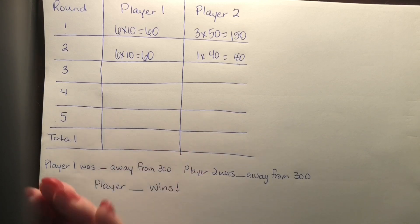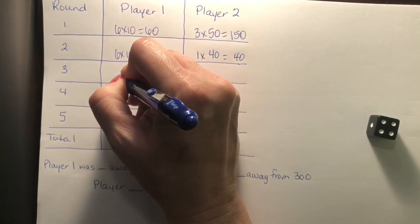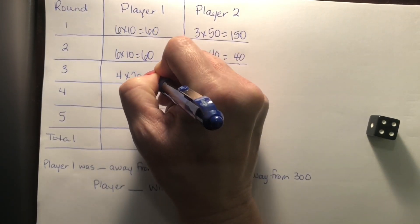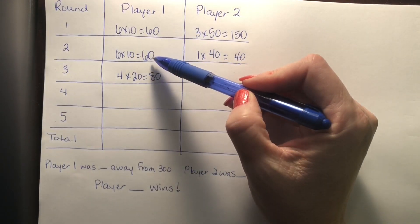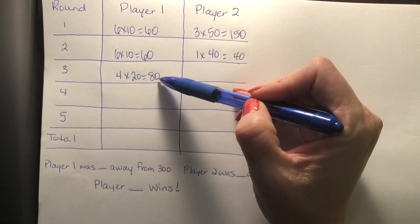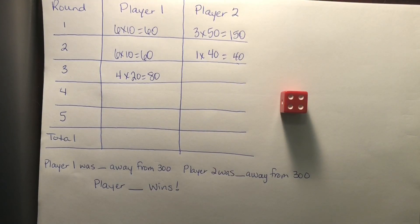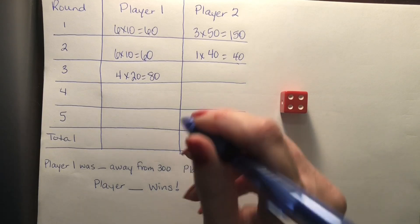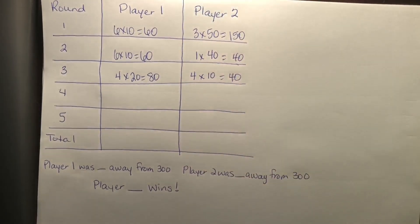Round three. I rolled a four. I'm going to do 20 this time. I wonder how much I have now — 60 and 60 is 120, plus 80 more is 200. So I have 200, I'm getting close. Player two does 10, so four times 10 is 40. You have 150 plus 40 is 190, and then 190 plus 40 is 230. So you have 230 and I have 200. Close game.